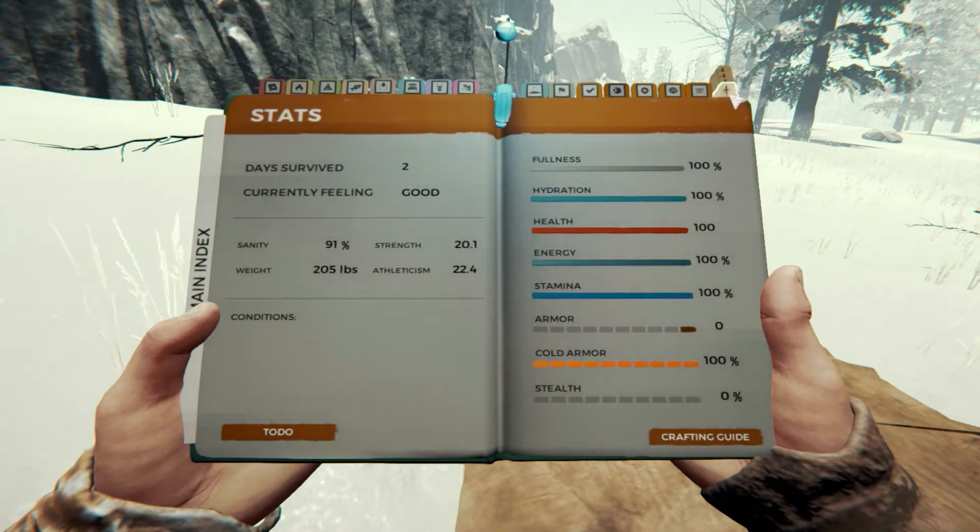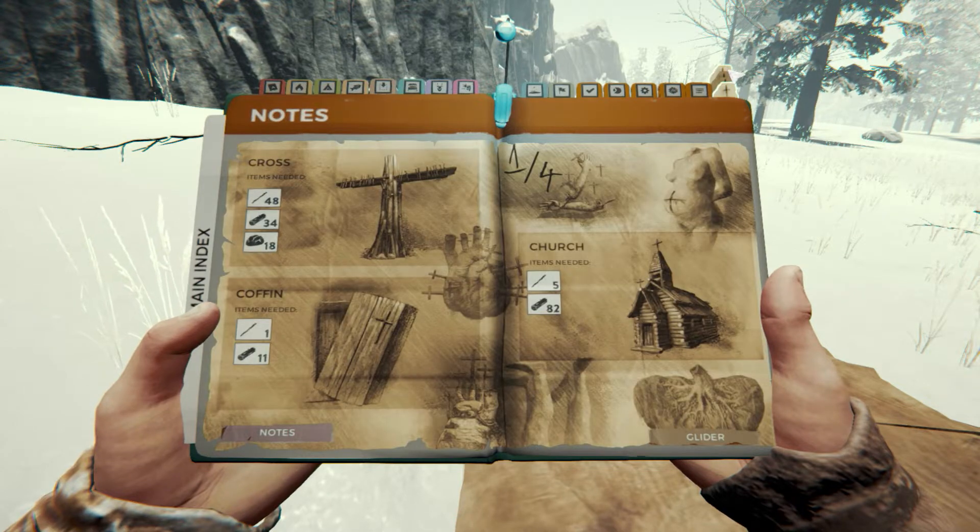As you can see, at the end of the book we have a place for the cards, which we must first find and then put them here. The first card gives three new things to build: a bridge, a church, and a church.